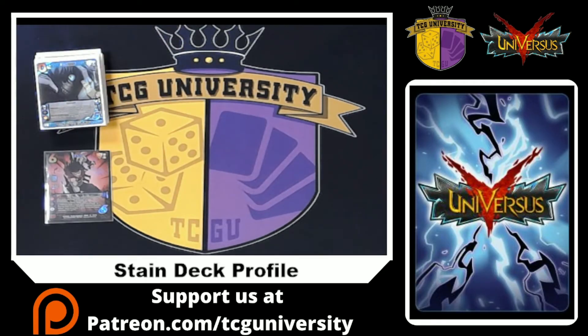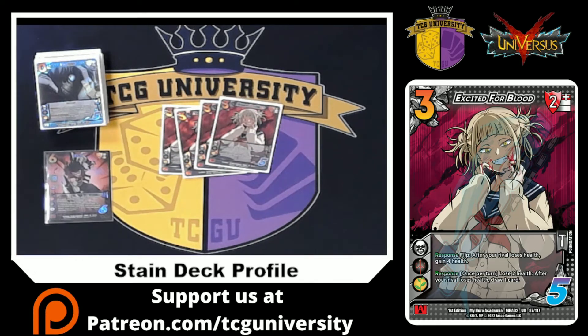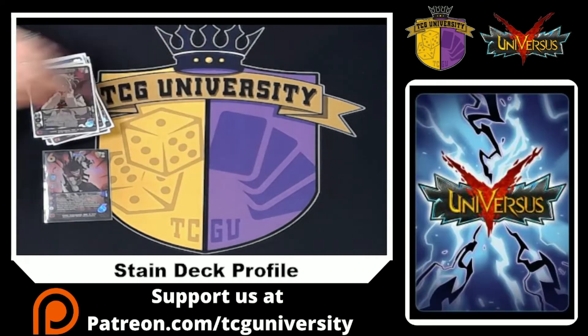We're playing three or four Excited for Blood. It's a three-five, two-high block that says: flip — after your rival loses health, you gain four. That's super strong as a 29-health character. Its enhance is once per turn: lose two health after an attack does damage, draw a card. Super fun and strong with our throws as well. Extending our life total as a 29-health character is very, very good for us.